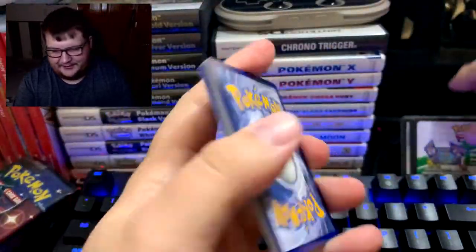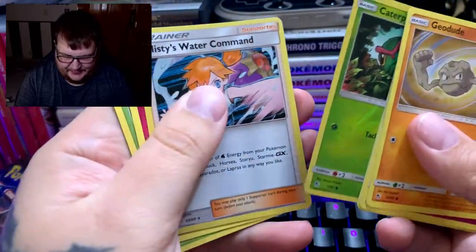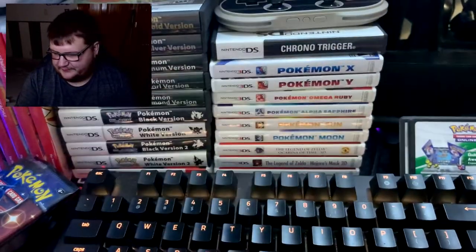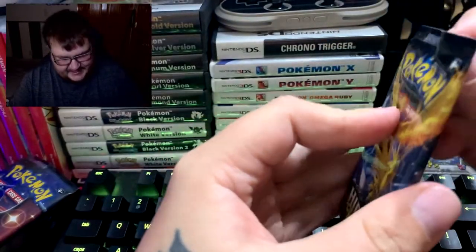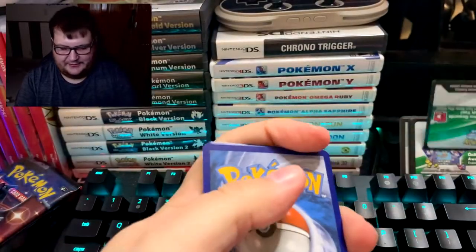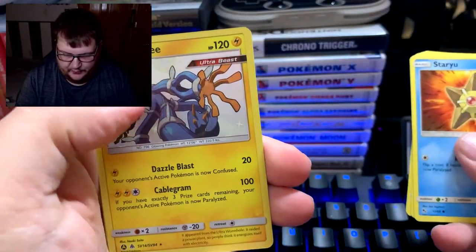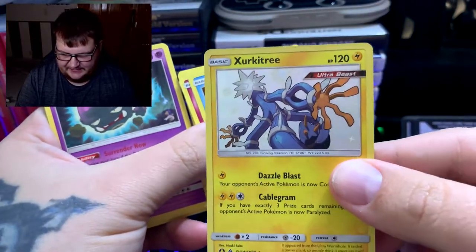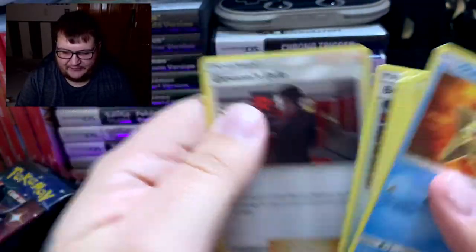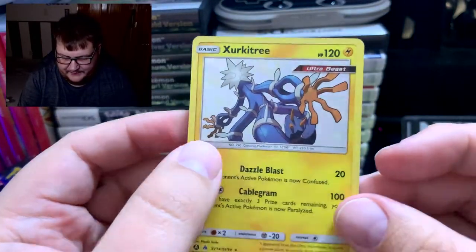Let's keep going. Geodude, Jigglypuff, Staryou, Ekans, Eevee, Caterpie, and Misty's Water Command is our rare. Energy, Scyther, Sabrina's Suggestion, and Pokémon Center Lady. Seven packs left. So far so good — I'm happy with it. Next pack: Staryou, Jigglypuff, Ekans, Geodude, Cubone — a shiny Zircatree, very nice, ultra beast! Wheezing, energy, Farfetch'd, Brock's Pewter City Gym, and Giovanni's Exile. Another shiny!